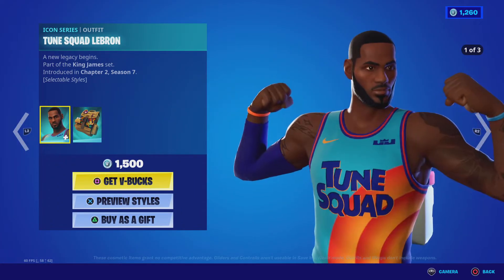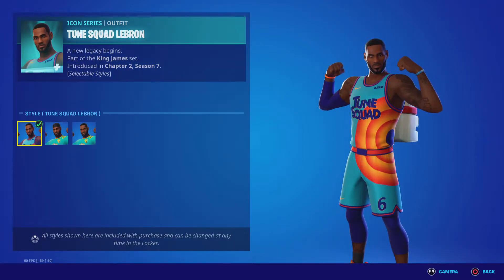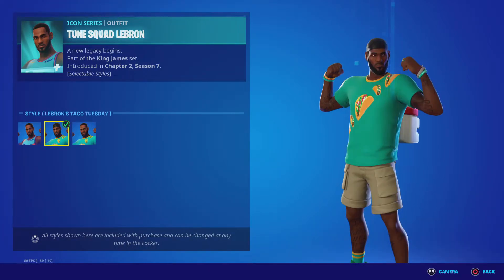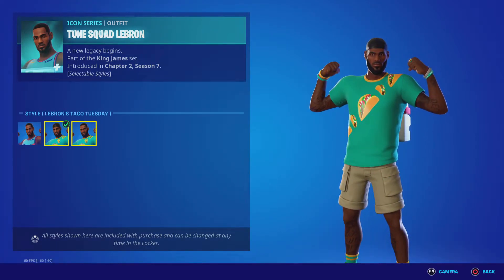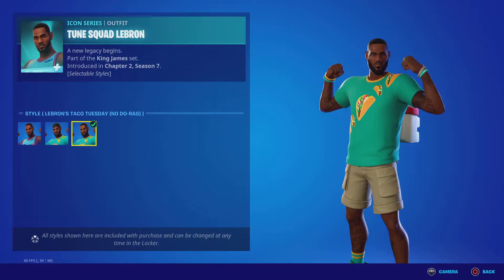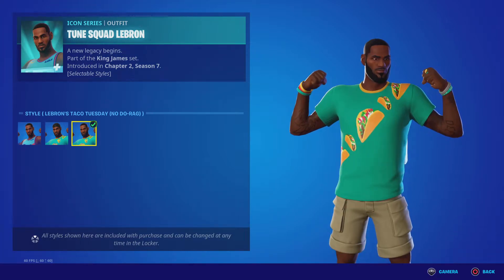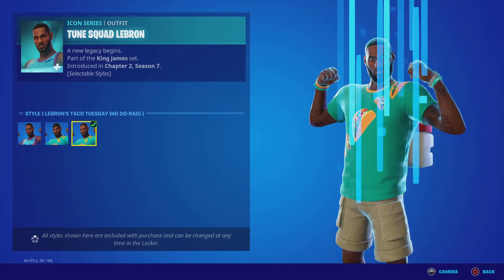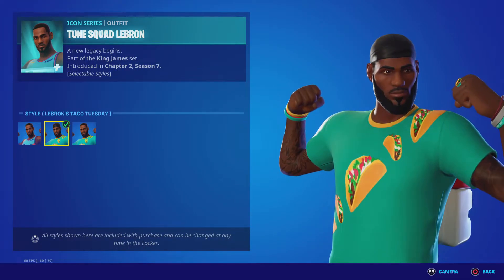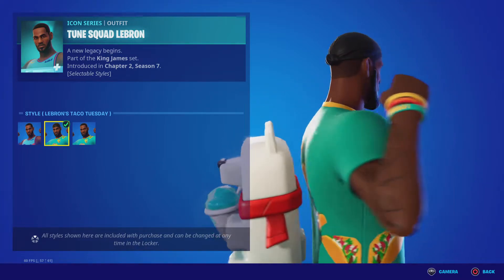Then we have his Toon Squad jersey. It has three styles: Toon Squad LeBron, Taco Tuesday, and no dough rag. What's different about the no dough rag style is that there's no hat on him.